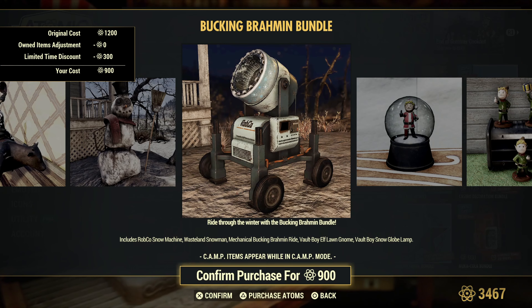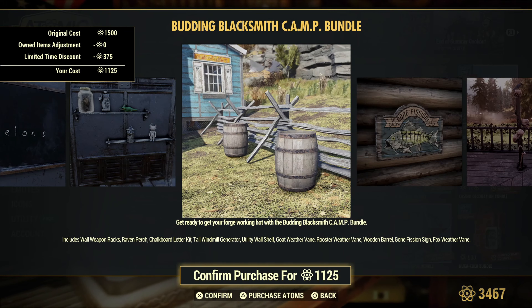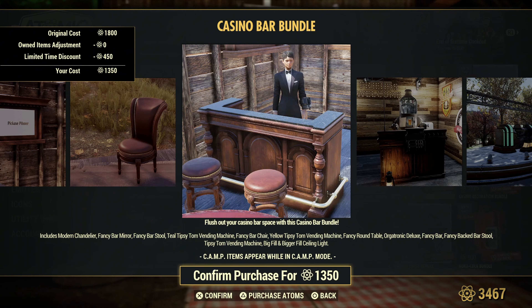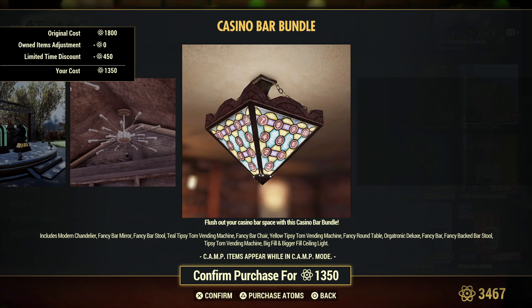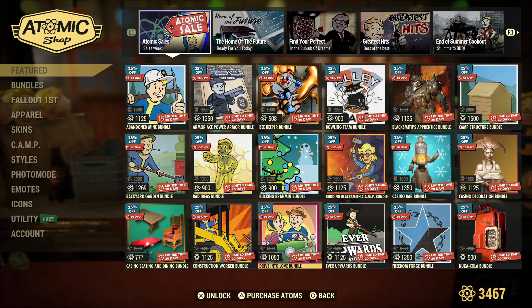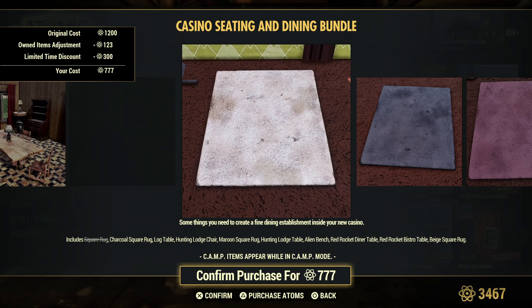This one's got the snow machine — that's cool. Budding Blacksmith bundle. Casino Bar bundle — bar stuff, of course. You get this dude here, the Tipsy Tom vending machine. Ooh, the Orgamatronic. Casino Decoration bundle — just a lot of stuff.